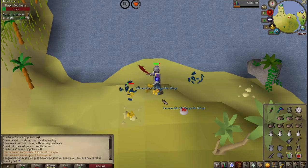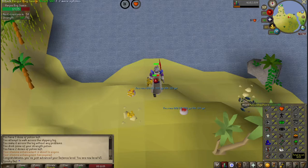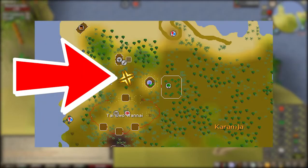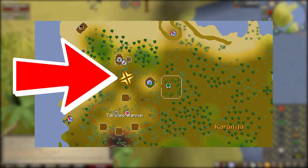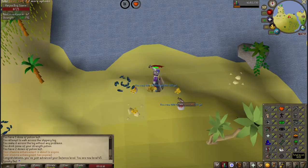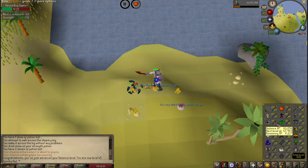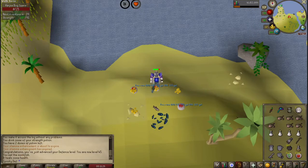A quick note: if you're lower than say 40 defense, you should consider doing the Taibo Wanai Trio quest. That way you can utilize the Tribal Statue 30 seconds away to recharge your prayer and just use Protect from Melee. That is a very viable option because the Harpy Bug Swarm hits quite often and for a decent amount — even my account at 45 defense with rune armor was getting hit quite often.